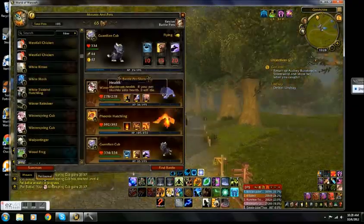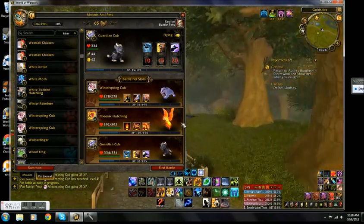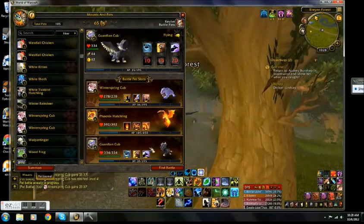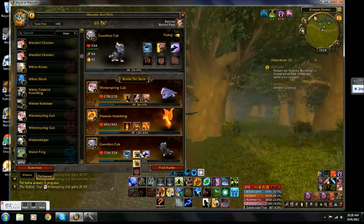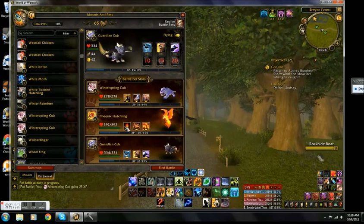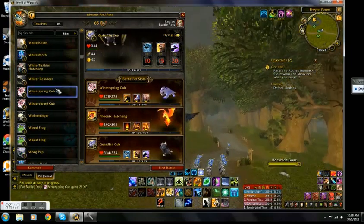So my team as we fly: I'm using a Winterspring Cub, level 4. My Phoenix was the first one so it's a little higher than the rest. And my Guardian Cub — my favorite one to use right now is my Guardian Cub because I love the playstyle. The Phoenix Hatchling is really fun too. I really enjoy all of these.